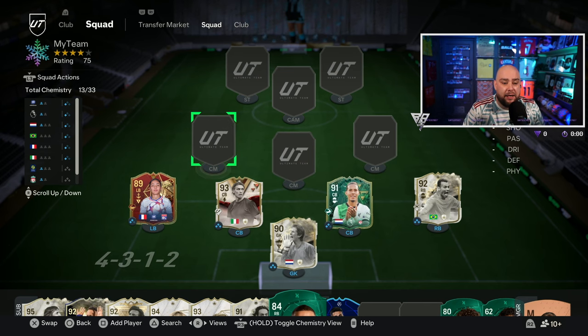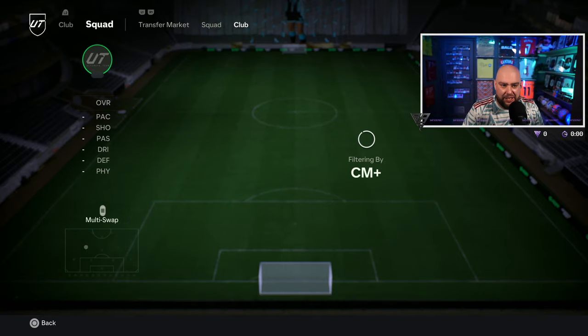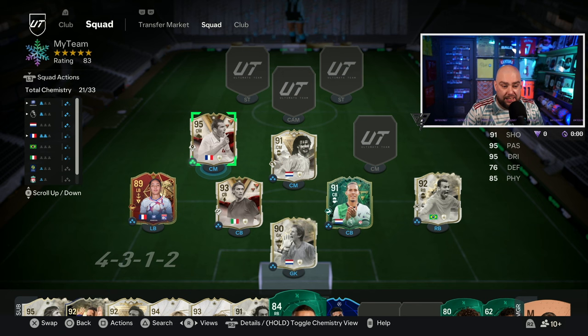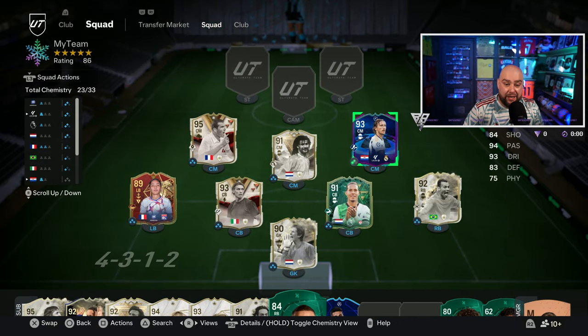We've got three midfielders which I want to absolutely dominate with in the middle. You'll see an issue with this team straight away. We have Ruud Gullit on the left-hand side, we have Zinedine Zidane — the Dynasties icon, same as Maldini — and to finish off the three midfielders we're going to have Luka Modric. Gullit and Zidane are treviella shot-up. I'll show you how the team sets out in the 4-3-2-1.